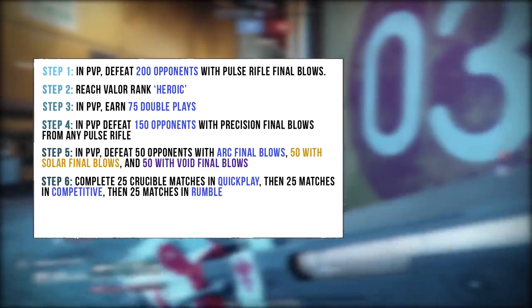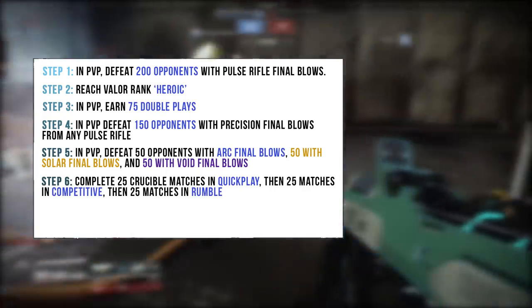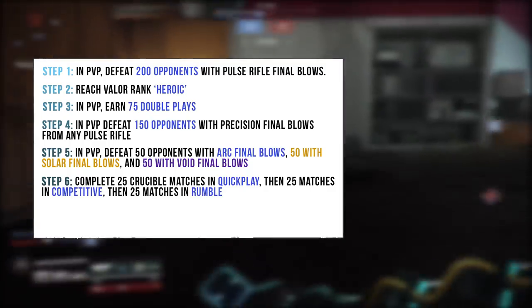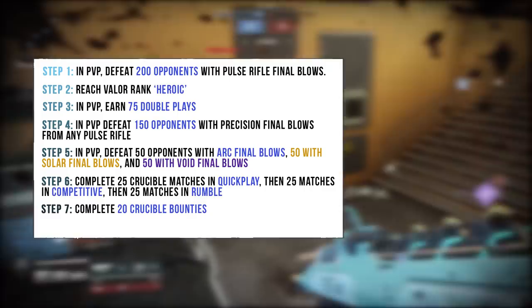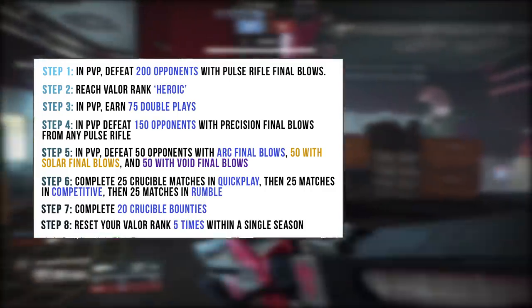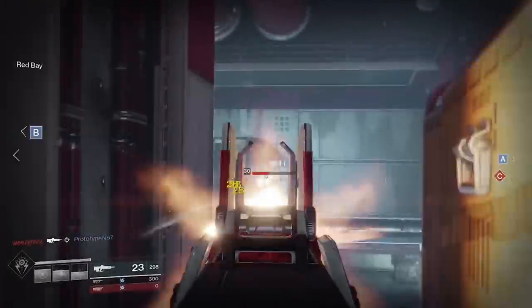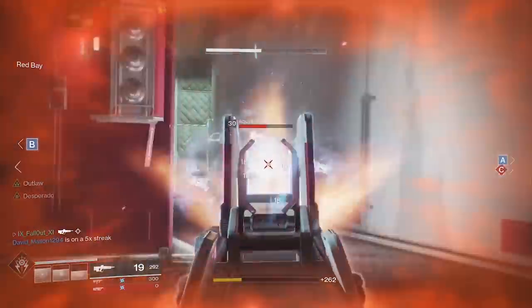Step 6: Complete 25 Crucible Matches in Quick Play, then 25 Matches in Competitive, then 25 Matches in Rumble. Step 7: Complete 20 Crucible Bounties. And finally, Step 8: Reset your Valor Rank 5 times within a single season. And that's it — when you're done with all of that, Shaxx will give you your Redrix Broadsword.